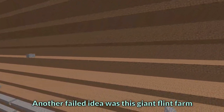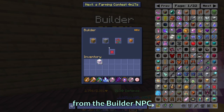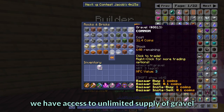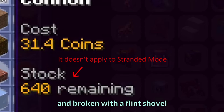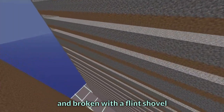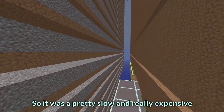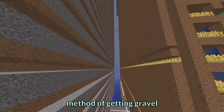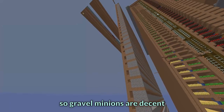Another failed idea was this giant flint farm. Because we have no limit to buying blocks from the builder NPC we have access to an unlimited supply of gravel. Gravel is supposed to be placed with a builder's wand and broken with a flint shovel. The problem is that mining fortune doesn't work on blocks placed like this, so it was a pretty slow and really expensive method of getting gravel — especially now that we have hypercatalysts, so gravel minions are decent.